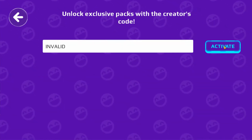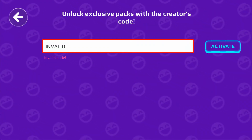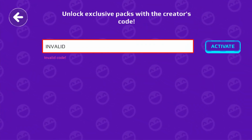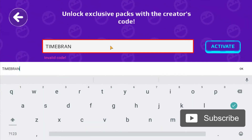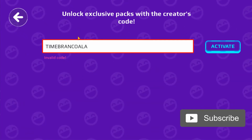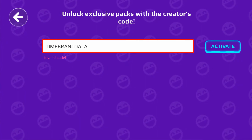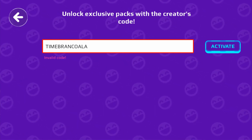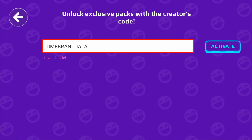For example, if you enter in an invalid code, you receive a message saying the code is invalid. And if you enter in an expired code, for example TIMEBRANCOA LA, which I believe is now expired, you will also receive a message saying invalid code. So there's no way to tell if a code is actually invalid or expired, so be sure you type these correctly as there will not be any warning messages.